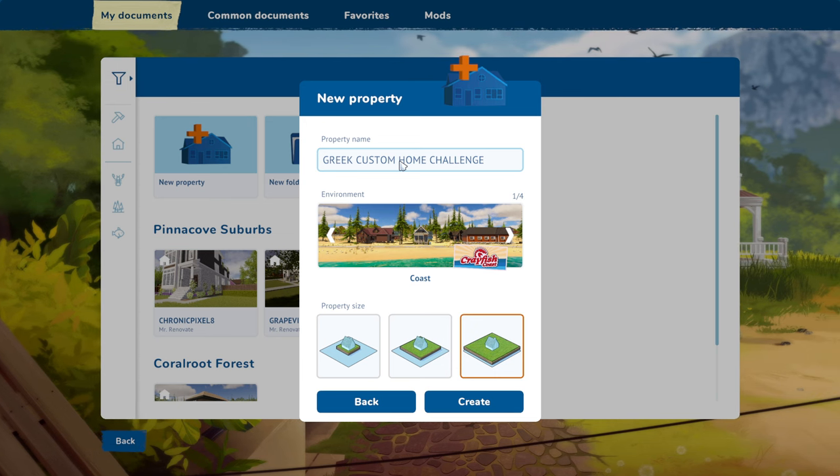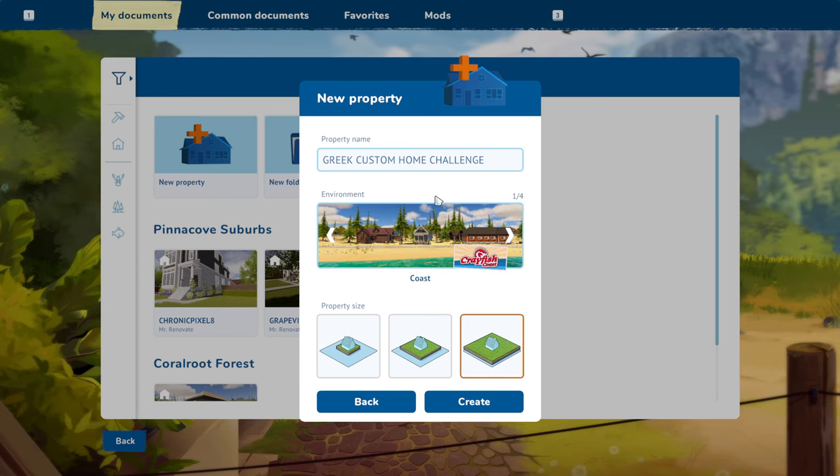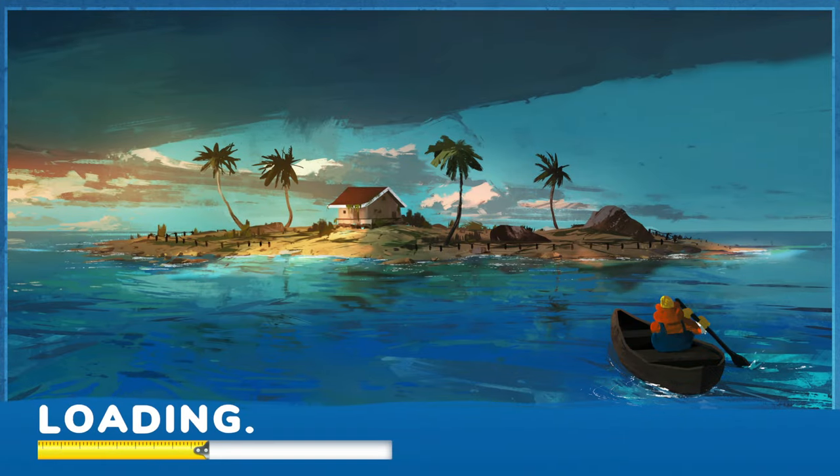When we're finished with this, it will be on Mod.io so you guys can go and download it. Greek custom home challenge. Let's create this bad boy.